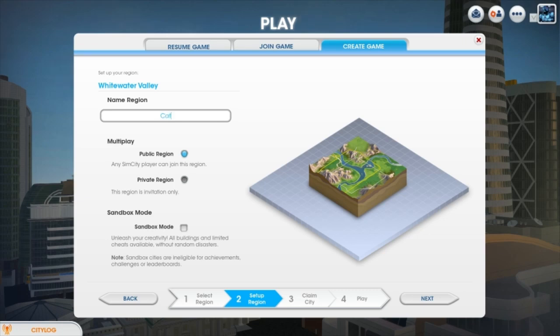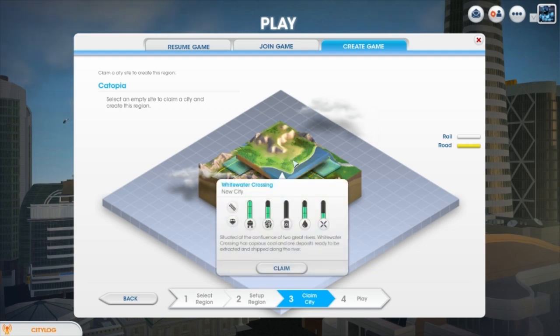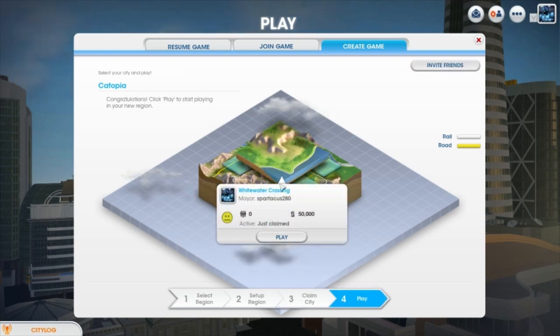Name region: Cat-topia. I don't want people joining this — this is mine! I don't want sandbox mode on. Where would I want my city? This one looks like the coolest spot. Spartacus280 — that's my origin name. Play!